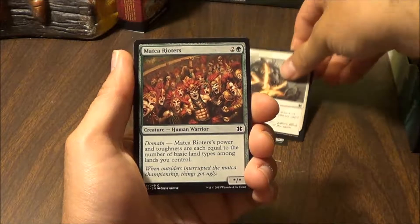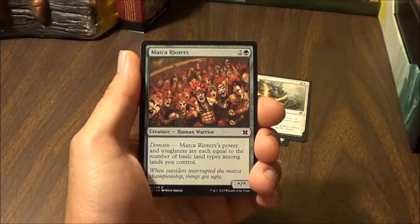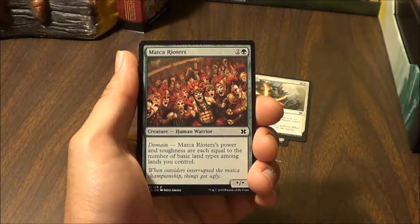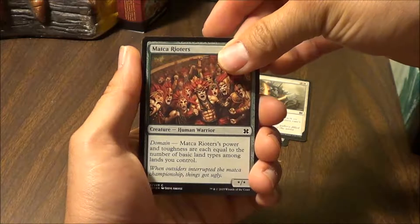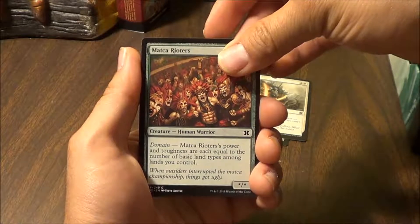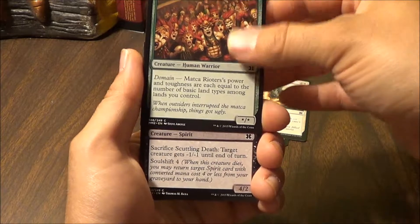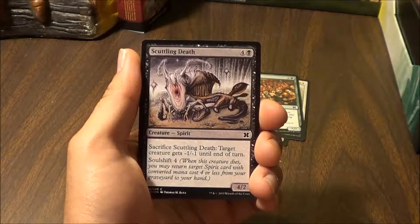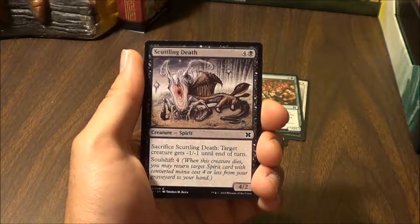We're starting off with a Germ Token. Then we have Arrest — enchanted creature can't attack or block and its activated abilities can't be activated. Next is Matka Rioters — its power and toughness are each equal to the number of basic land types among lands you control. Does that mean it can be a 6/6 now instead of a 5/5, because wastes are a basic land now? So I think it can be a 6/6.